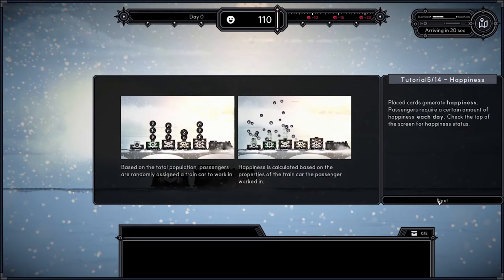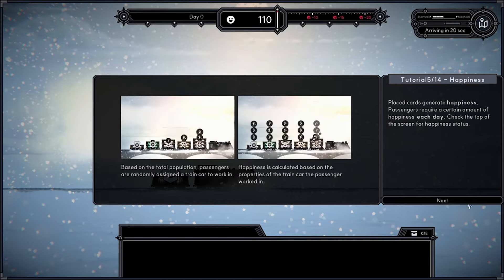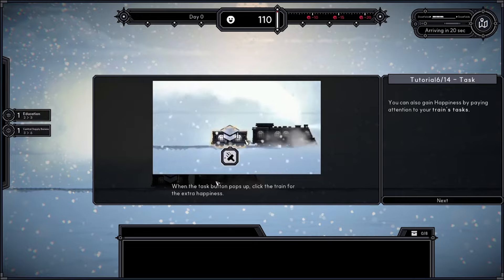The map is currently static, so some routes just feel stronger than others. But for a demo this is fine — I'm just hoping the developer will make it a randomly generated map in the future. They have multiple character paths planned, so stay tuned.